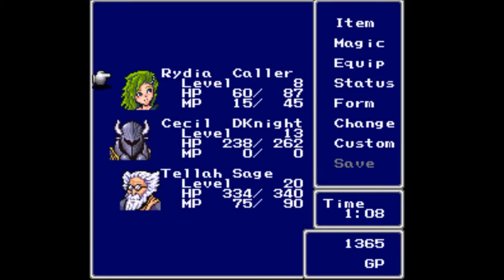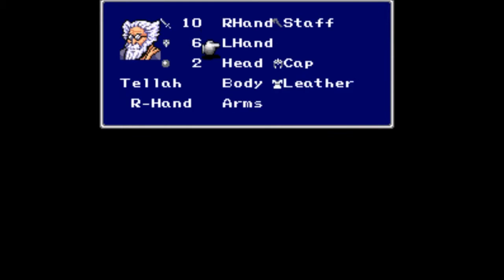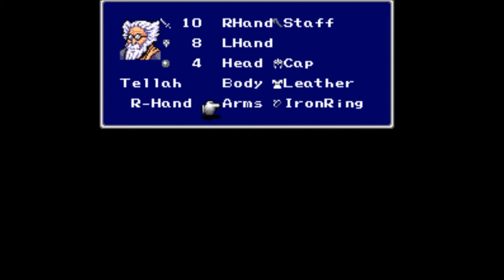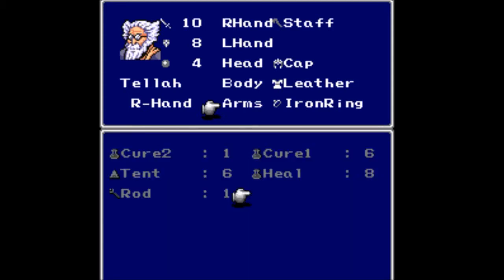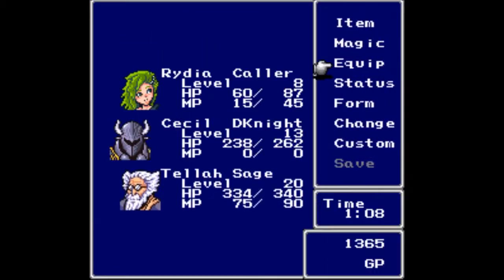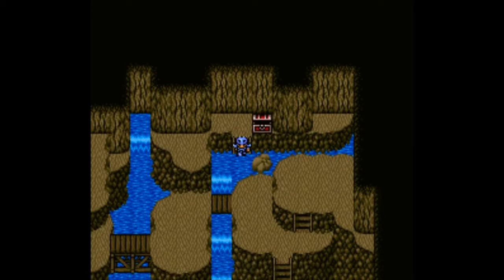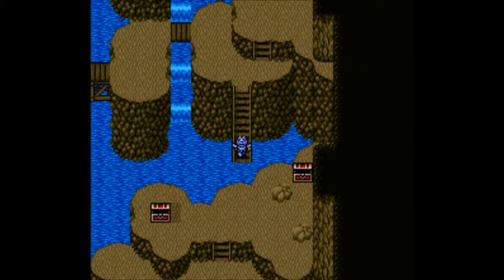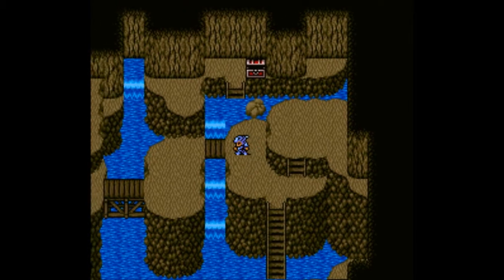In that chest we got an iron ring, which we're going to put onto Tella. It increases his magic defense and his regular physical defense. He didn't have an item there anyway, so we need to head back — we have gotten all the treasure we can get in this room.